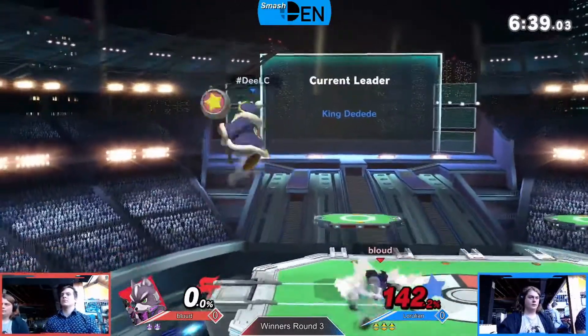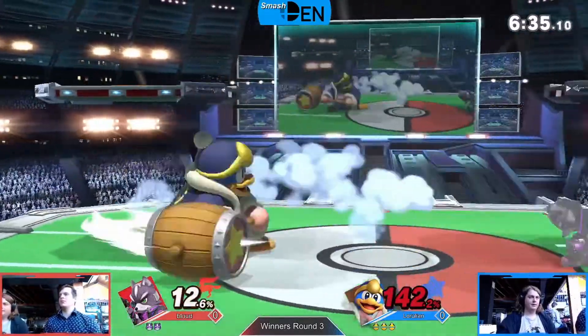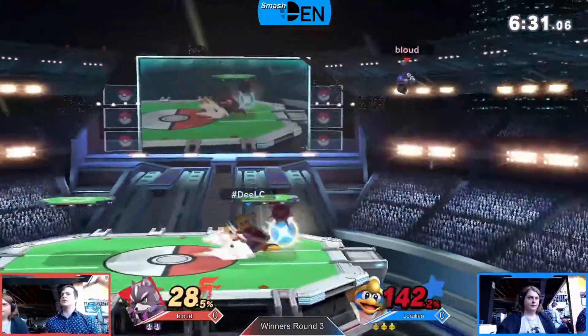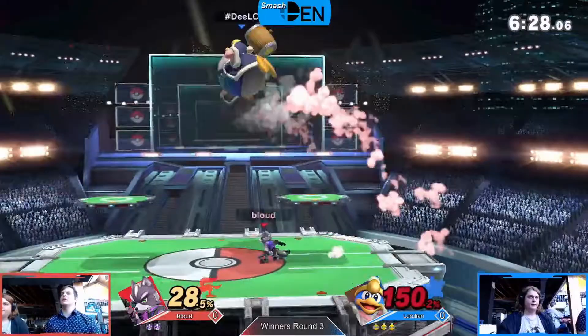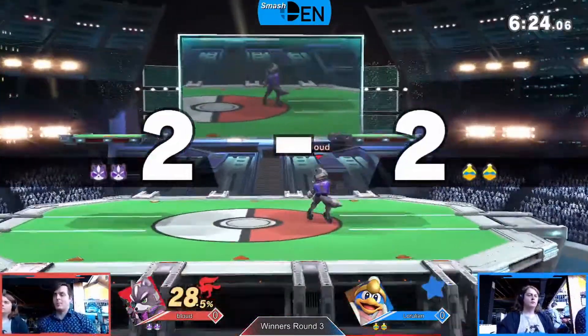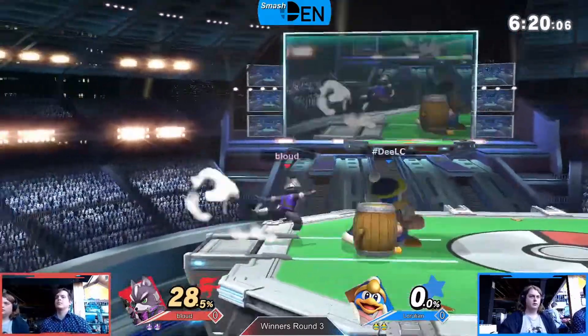Up tilt again looking for the up air — not going to get it out of that. Up tilt, there's gonna be a rolling smash, skittles the shield but doesn't break it. Gordo finally making it through for some damage. Looking for the grab, not able to get it — another up tilt, looks for the up air and finds it this time.